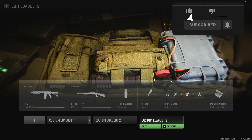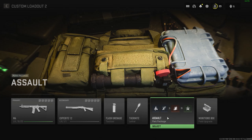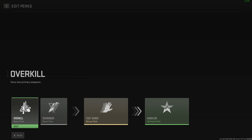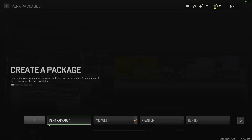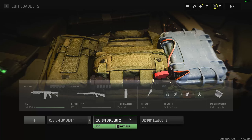Once you've done that, back out and go into the other one and select that perk package. So one of them has the perk package you've just made, and the other one doesn't. Go into the one that doesn't have the perk package you've just made, and then go into your perks, select perk package one, and edit the perks.